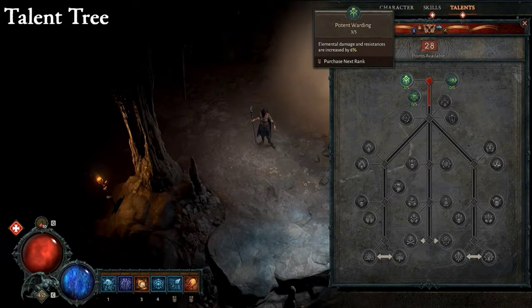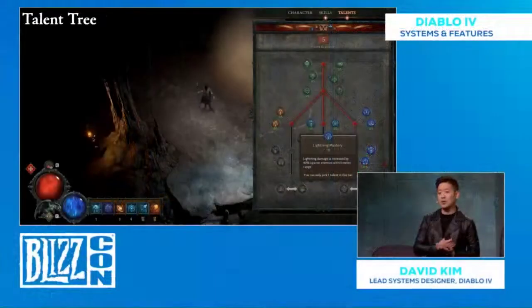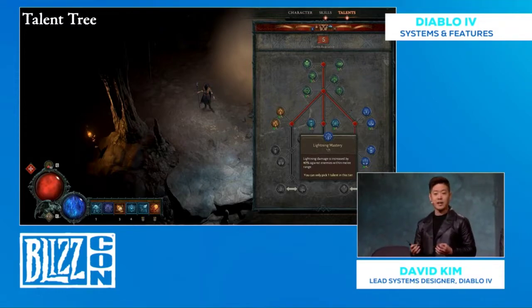For the talent tree — here is an example of the Sorceress's talent tree. Each tree is unique to that class. You work your way from top to bottom, becoming more powerful as you go, with specific playstyle choices along the way. The strongest talents are at the bottom, and the Sorceress can choose from one of six. One example increases lightning damage against enemies within melee range, which combos well with Charge Bolt — a returning skill in Diablo 4.